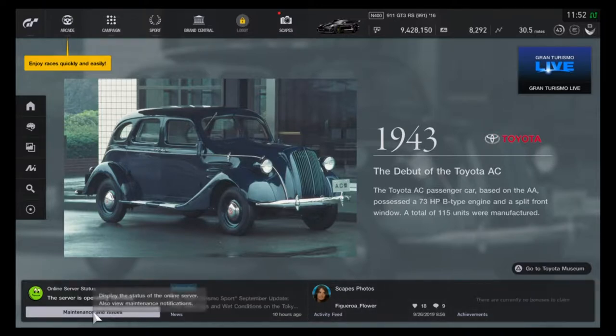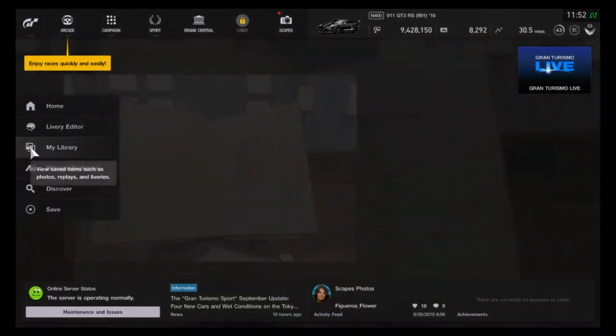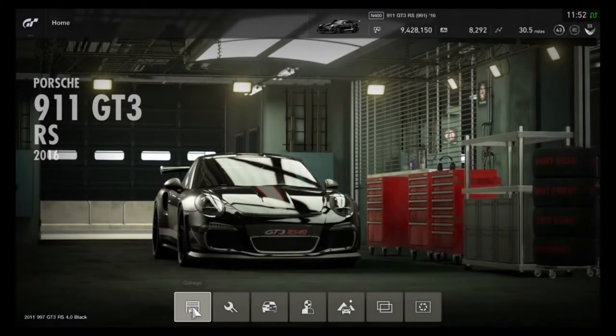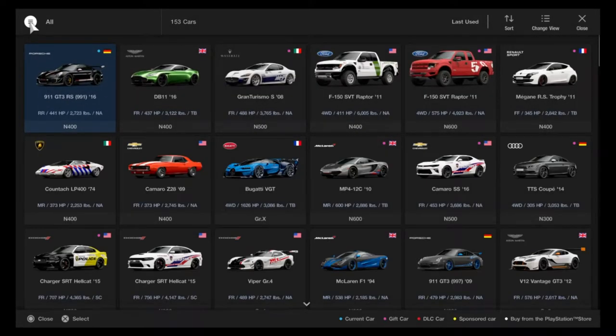The process could be made a little easier, but it is simple enough once you know where to look. First, we have to actually go to our home page. It's really kind of hidden in here, so you have to equip or drive the car that you want to equip a livery on.